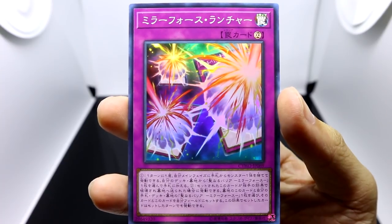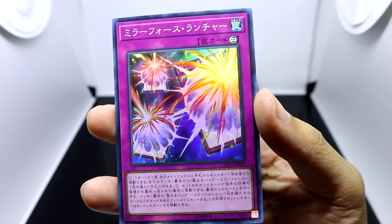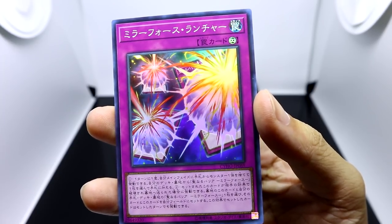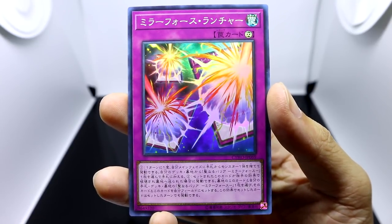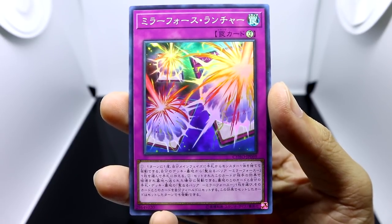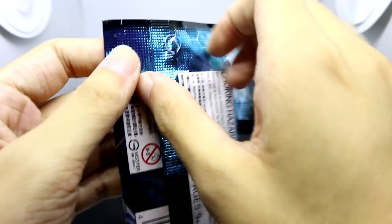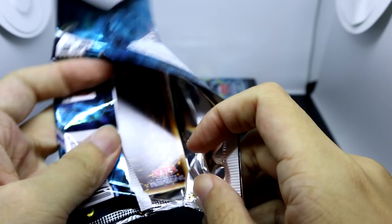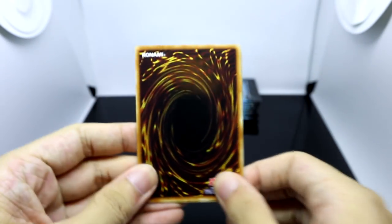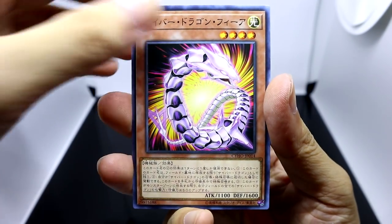Mirror Force Launcher is a continuous trap card. Once per turn, you can discard a monster from your hand in order to add one copy of Mirror Force from your deck or graveyard to your hand. Secondly, when this card is destroyed by your opponent's effect and sent to the graveyard, you can take this card as well as one copy of Mirror Force from your deck, hand, or graveyard, set both of them, and they can be activated during the turn they were set this way. I don't know why they thought it was a good idea. That card's definitely not gonna appear in Duel Links — that's just bullshit. People don't really play Mirror Force that much nowadays because there are ways to get around it, but was it really necessary to give Mirror Force a buff like that? I have no idea what they were thinking.